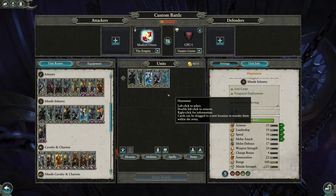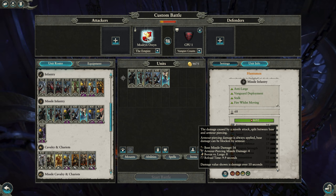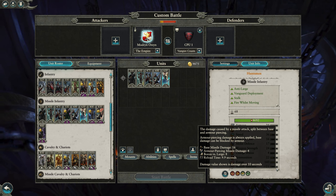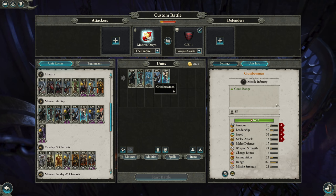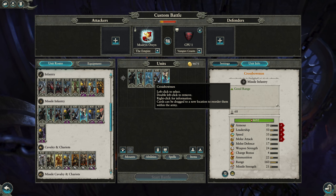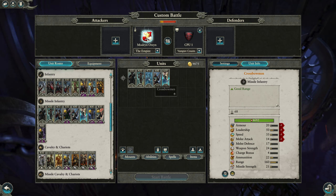Crossbowmen share the same 160 range as Huntsmen, and the missile damage is actually the same — 6 AP and 18 base — so slightly higher AP on the crossbows, making them a little more versatile specifically against armored infantry. Huntsmen are definitely better against large, and the loose formation, Vanguard, and fire-while-moving give them some advantages. But crossbowmen are a more cost-effective alternative. I think they're often overlooked and are probably one of the unsung heroes of the Empire roster — similar arc of fire advantages, just a little bit cheaper.